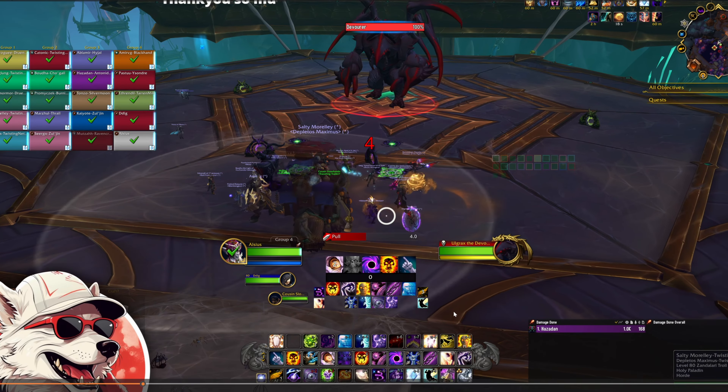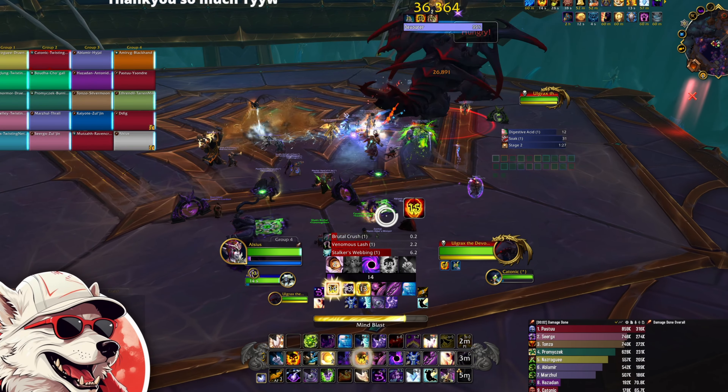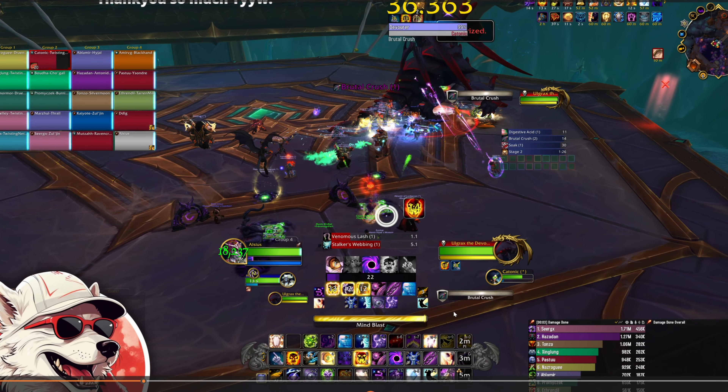On pull, straight into Vampiric Touch, usual opener — Power Infusion, Shadow Fiend. Use all of my Mind Blast charges. I should use my Halo before Void Eruption here, but I end up doing Void Eruption first — it's kind of just habit. Your first Halo should be used outside of Void Eruption, because it essentially stops your Halo from desyncing in future. Because Halo has a cast time, if you're using that cast time during your Void Eruption, with all your Mind Blast recharges and things, you end up desyncing your cooldowns. So using it first is the preferred option.